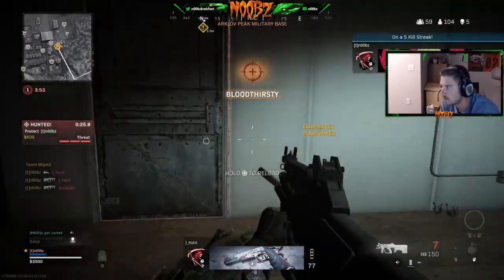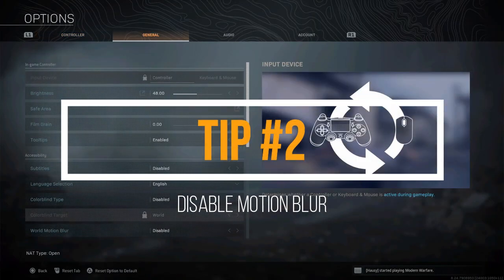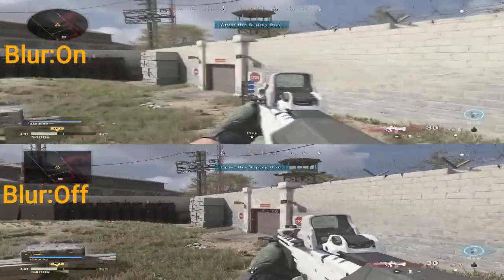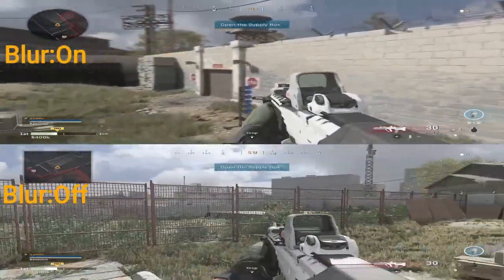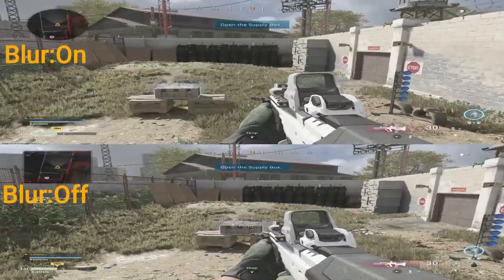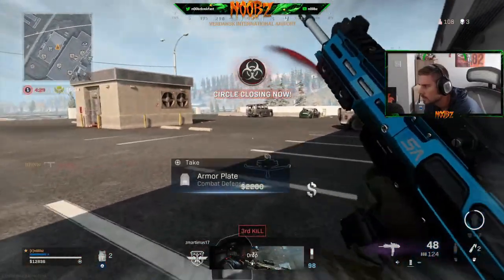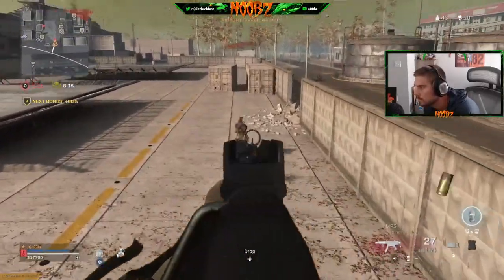Tip number two is right from the main menu again. Press start, tab over to general, and go down to the bottom two settings in accessibility. Turn world motion blur and weapon motion blur to disabled. Check out this comparison here — when these settings are enabled the game intentionally makes the background and weapon blurry when you're moving around. Warzone is played on a massive map with long lines of sight and it's hard enough to see enemies at a distance. Disable these two settings and you'll start winning a lot more of those long-range gunfights.